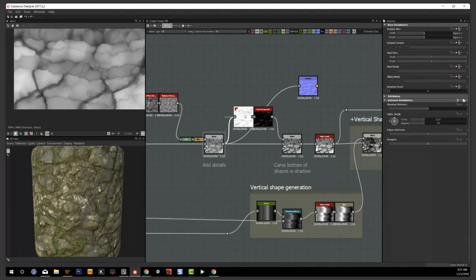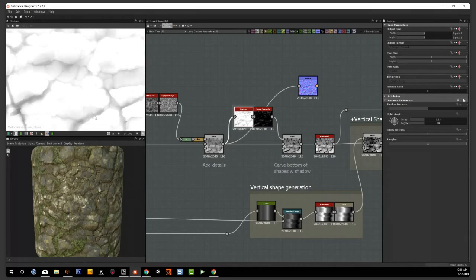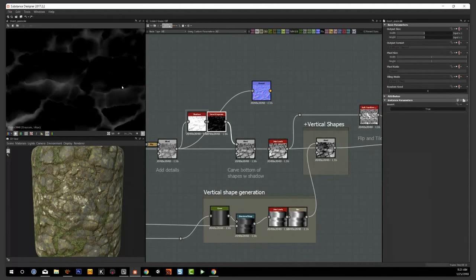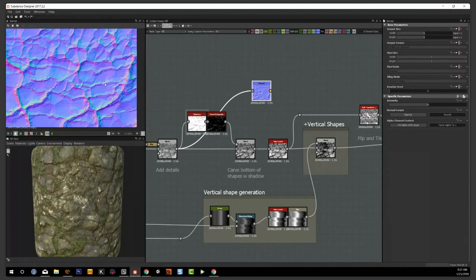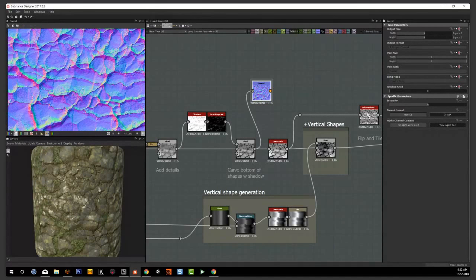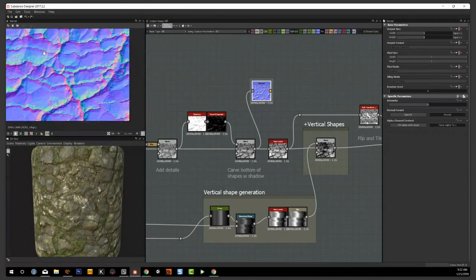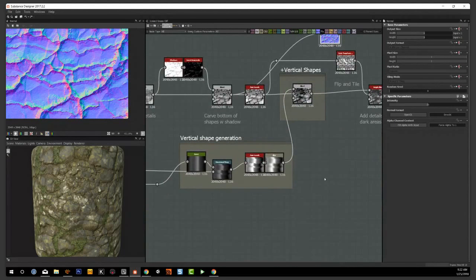If you look at this shape and run the shadow node on top, setting the direction essentially creates like a directional light, so every overhanging shape gets dark. I'm using that, inverting it, and then using it to subtract those shapes. Going back to the normal view — before and after the shadow is applied — you can see we're carving off the bottom of some of these rocks, just creating a little more variation and interest.